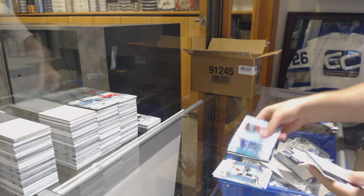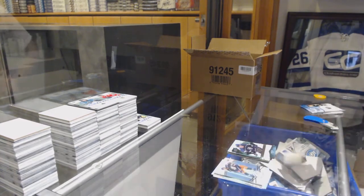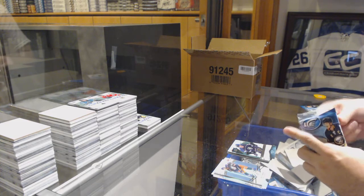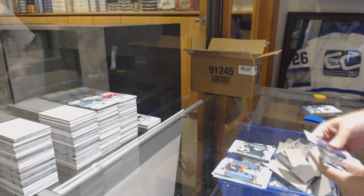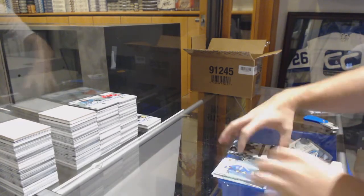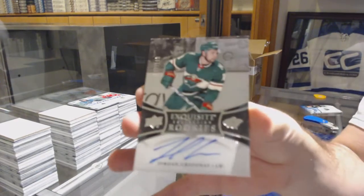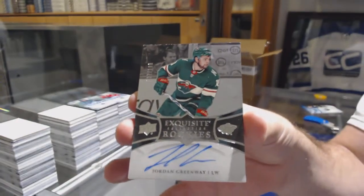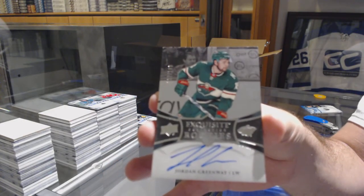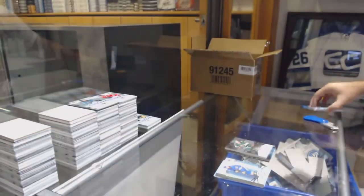We've got a Mitch Marner green and a $9.99 Matt Luff. We've got a Drew Doughty green, $12.99 Boston Bruins, and a $1.99 exquisite rookie auto for the Minnesota Wild — Jordan Greenway.